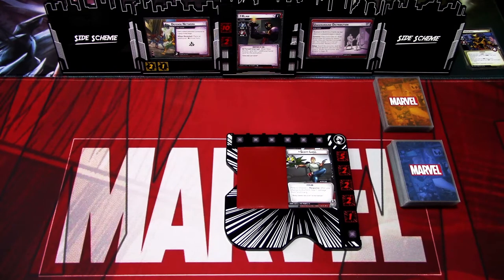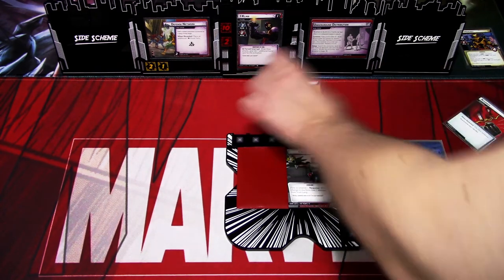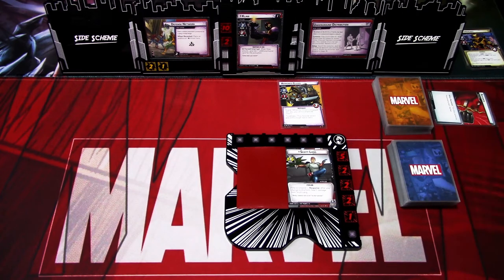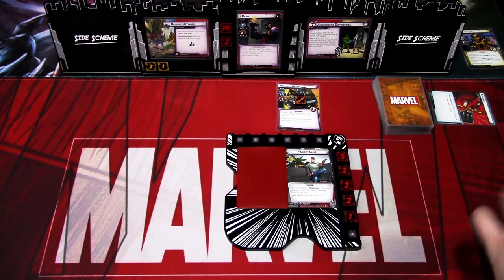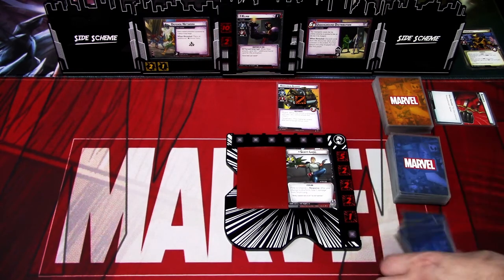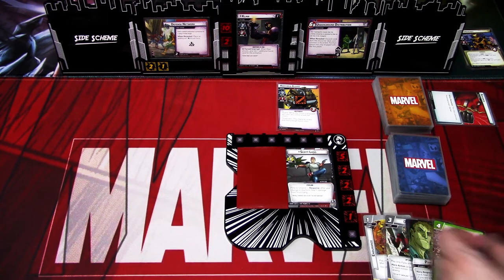The last thing we need to do for the Claw setup is to discard cards until we hit a minion. We get an Armored Guard, which comes into play with Tough. Then we draw our opening hand: Endurance, Giant Stomp, Pym Particles, Nova, Resize, and Army of Ants.